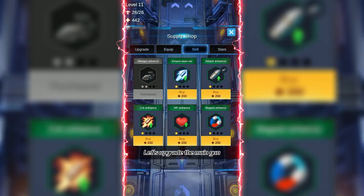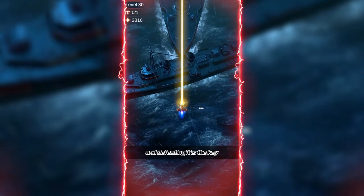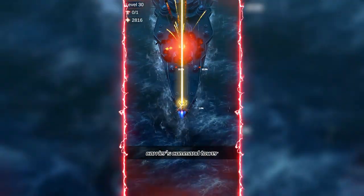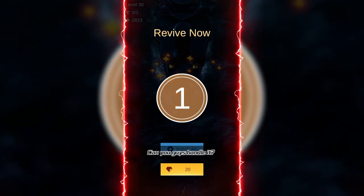Let's upgrade the main gun once again. Now our damage output is quite impressive. The final boss aircraft carrier has appeared, and defeating it is the key to clearing the game. We first killed the carrier's command tower in seconds and then backed away to avoid attacks. Oh no, I was unexpectedly killed in one hit. Can you guys handle it?